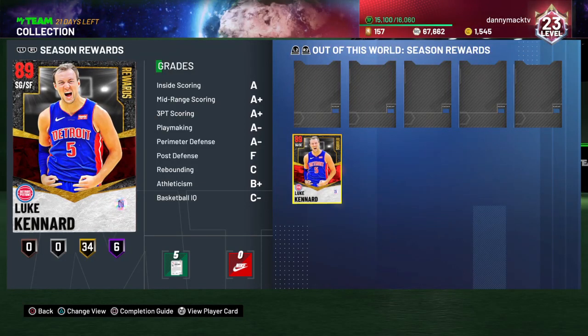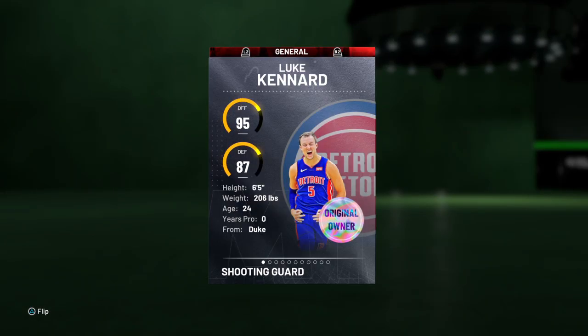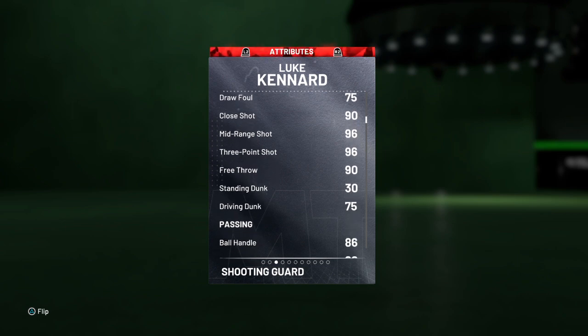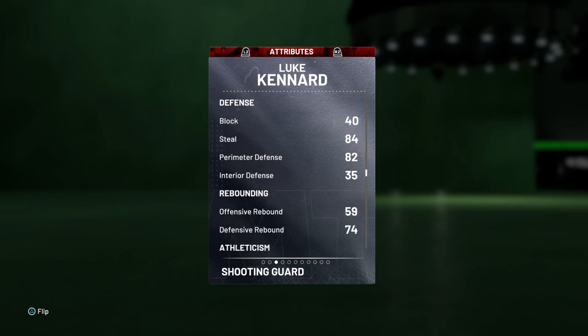Boy Danny Mac coming to you for another gameplay video. This time we got Rewards Card Luke Canard, a Ruby shooting guard slash small forward. 95 offense, 87 defense, 85 driving layup, 96 on the mid-range and three-point shot, 90 free throws, 75 driving dunk, 80s on the pass and stuff, 84 steal, 82 perimeter defense.